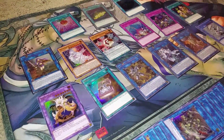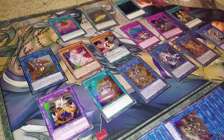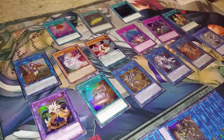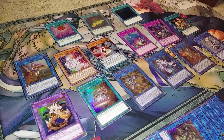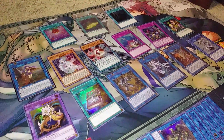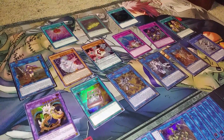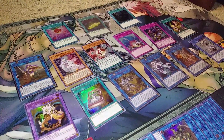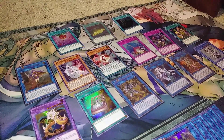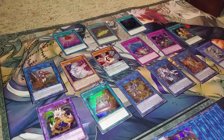First off, we're going to go to the one-ofs that we pulled. We pulled one Lib, one Madam Veer, one Speedroid Hex Saucer, one Compulse, one Mayakashi Mayhem, Witchcrafter Creation, King Dragon, Magical Formula, one copy of Crystron Needlefiber, Yuki-Oni, the Absolute Mayakashi, Five-Headed Dragon, the ritual monster, Cyanide Mining, Rose Bloom, and Mystical Space Typhoon. I never thought I would see Mystical Space Typhoon as a short print.